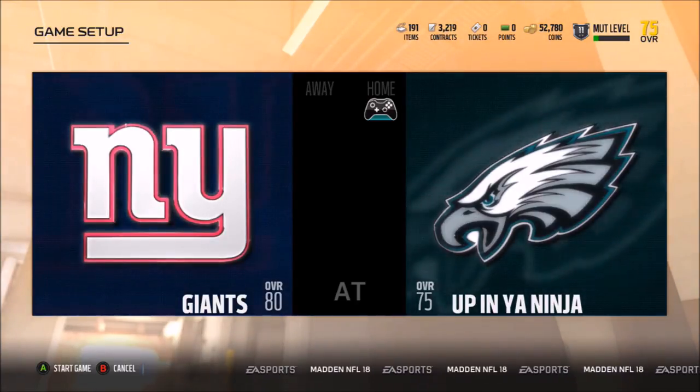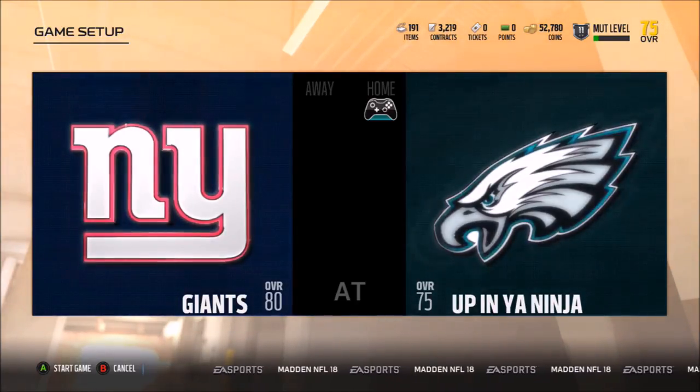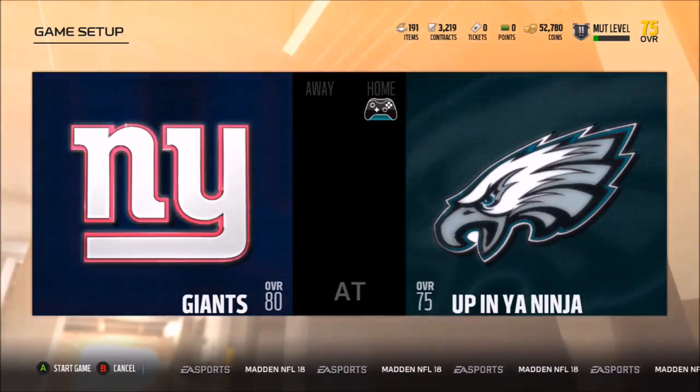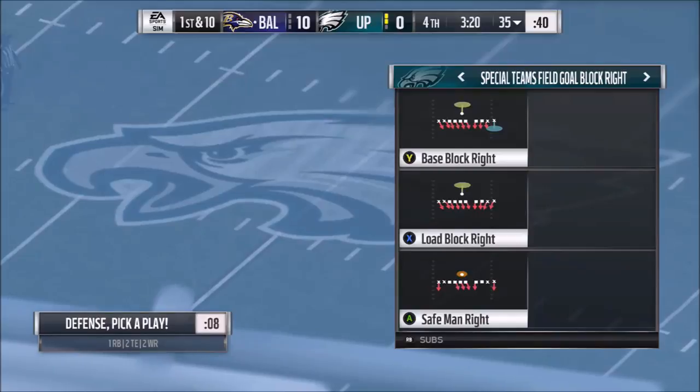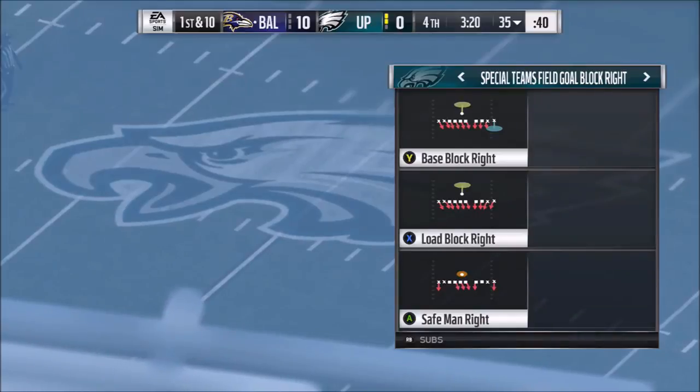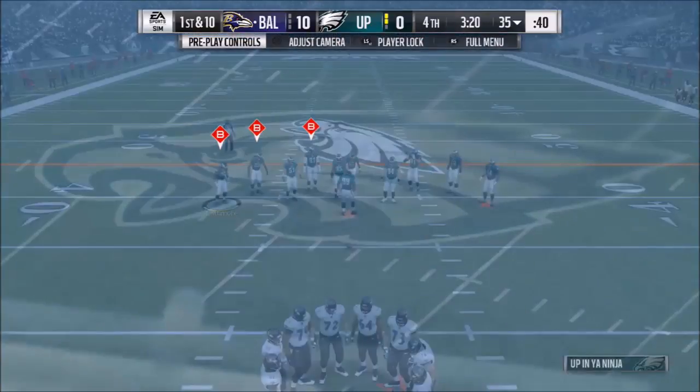This is something that will only work in MUT solos, and you'll know that the second you see the play — it's pretty obvious. It's the one at the bottom there, the Safe Man right out of the special team's field goal block. Now, you cannot call a regular field goal block, and I'll show you why.